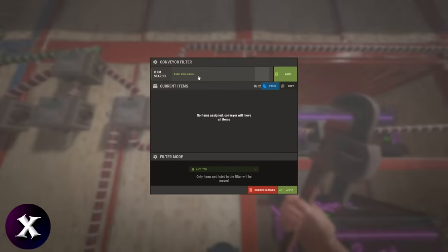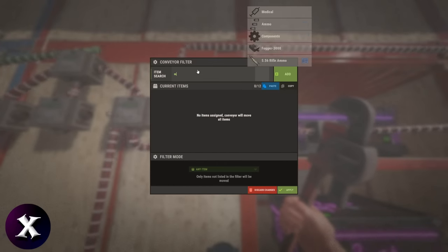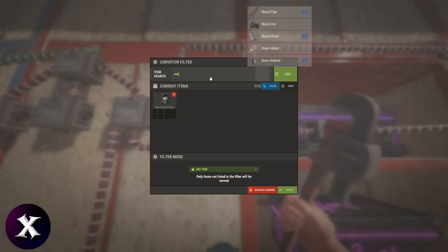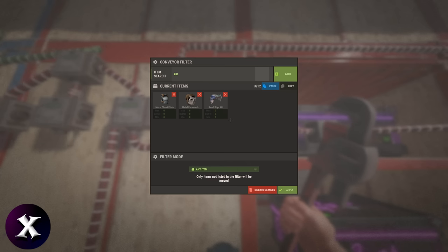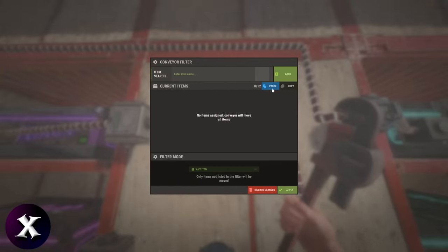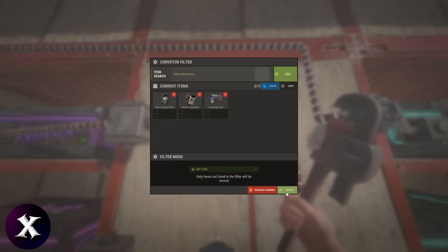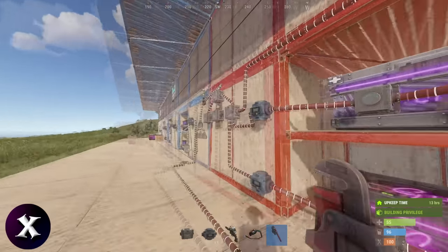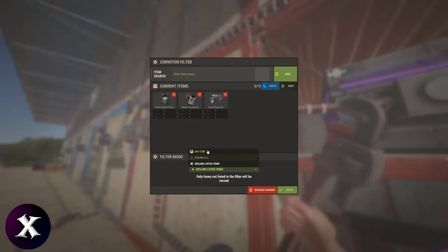Next, we need to set up filters. Tier 2 is for higher tier items to keep it separate from lower tier items, so we'll set specific item filters. I'll add metal chestplate, metal face mask, and a roadside kilt here for armor. To save a little time, I'll copy the filter options and paste them on the second conveyor. You may have to apply them, then reopen the UI to set the filter mode to exclude listed items. It doesn't hurt to double-check all your conveyors saved properly and are on the right filter mode.